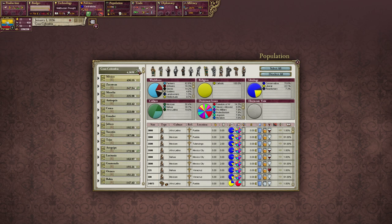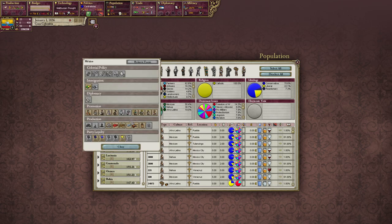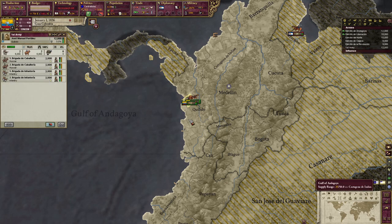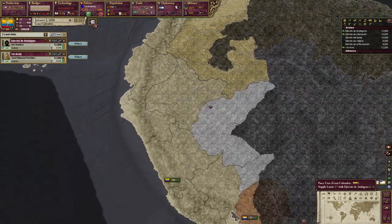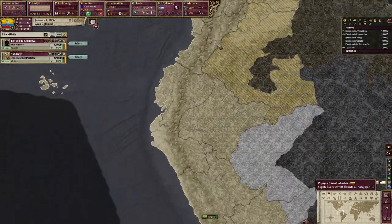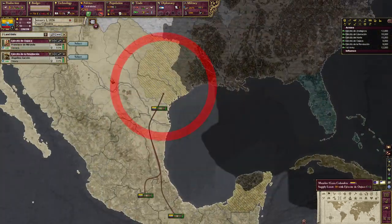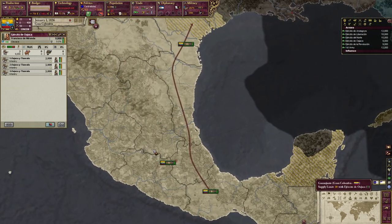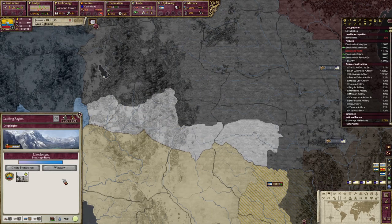You should also use your national focus to increase intellectuals in your most populated province, which should be this one. Once you organize all of that, make sure you move all your existing armies to these locations shown on screen. Don't forget the colonized land — you can do it, you might as well.